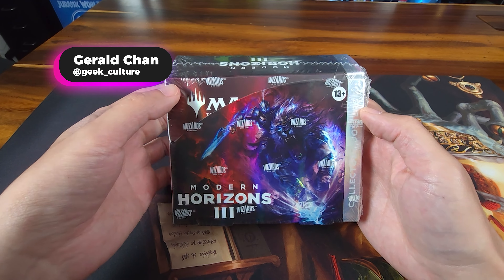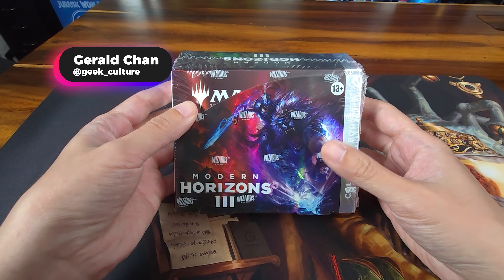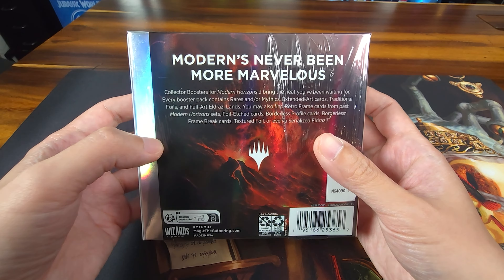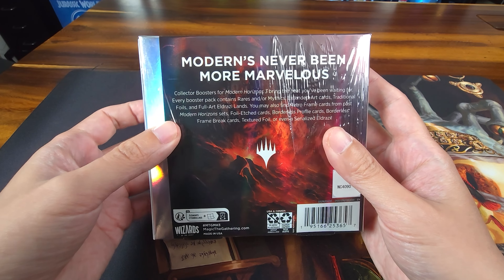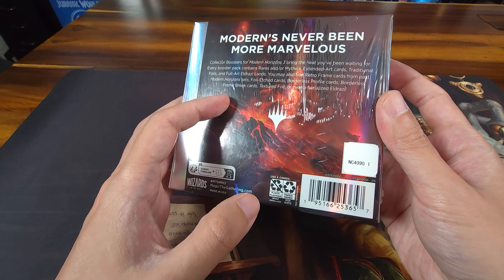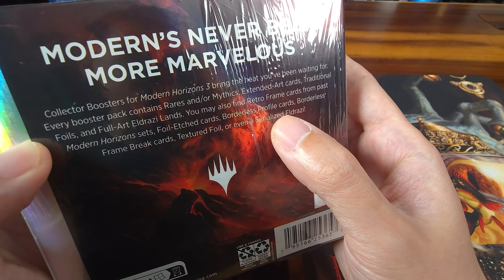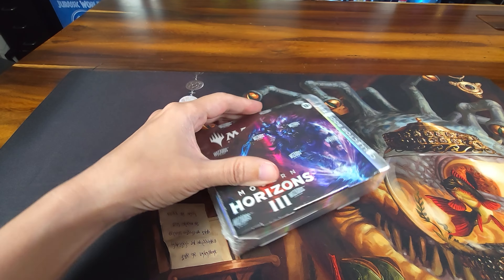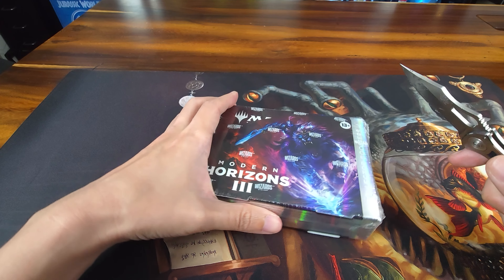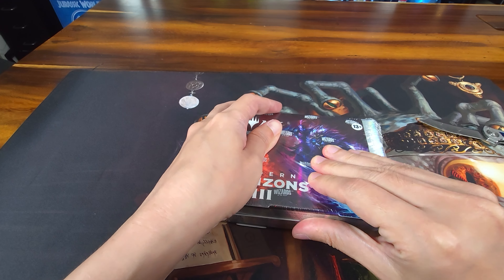Hello everyone! Really cool unboxing we have — Modern Horizons 3 is in the office, collector boosters. Let's get into it. This is a set that's very nice. I think the last time I really had this much fun was with Commander Masters or Double Masters. This set is made in the USA. We have serialized Eldrazi, and those are the ones we'll be looking for — all the big hits are the Eldrazi in this set.